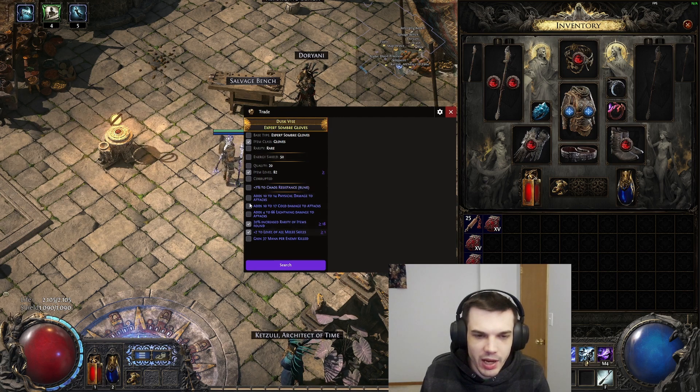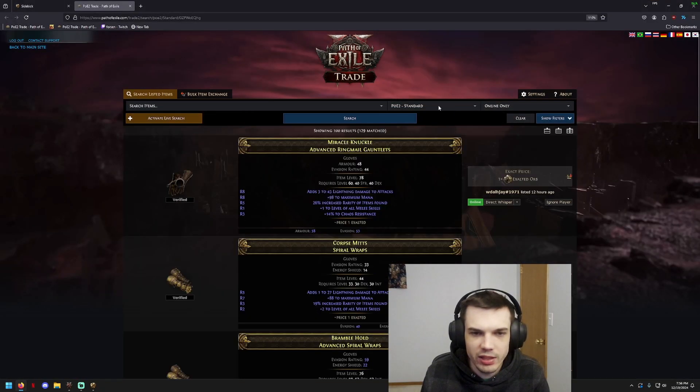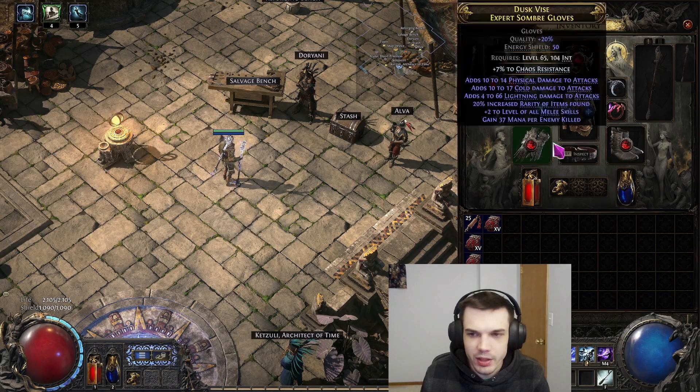You can also filter by the prefixes and suffixes that are going to be on the item. And you can even look for corrupted items or items with quality. You can do pretty much anything you want to do here. And then if you want to look further into those items and get a closer look at them, or maybe you want to change some of the search requirements, you can open the official website here by clicking that button to open the query on the item.